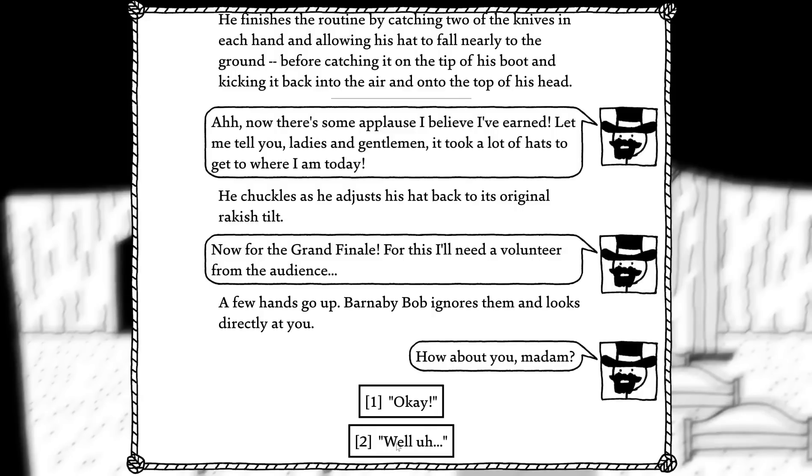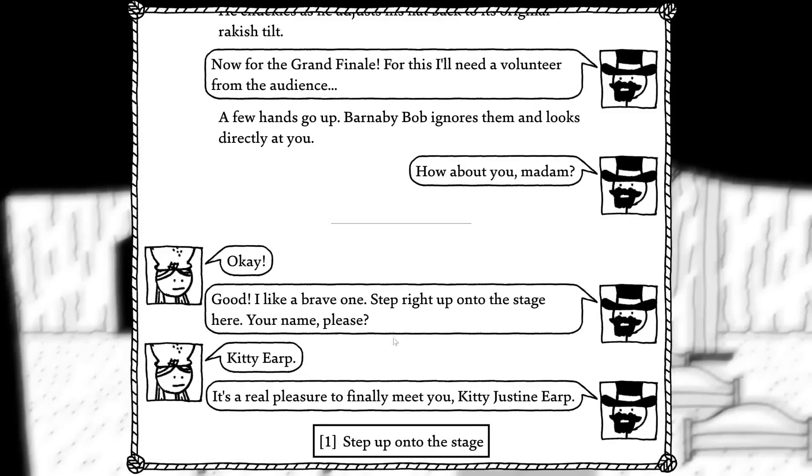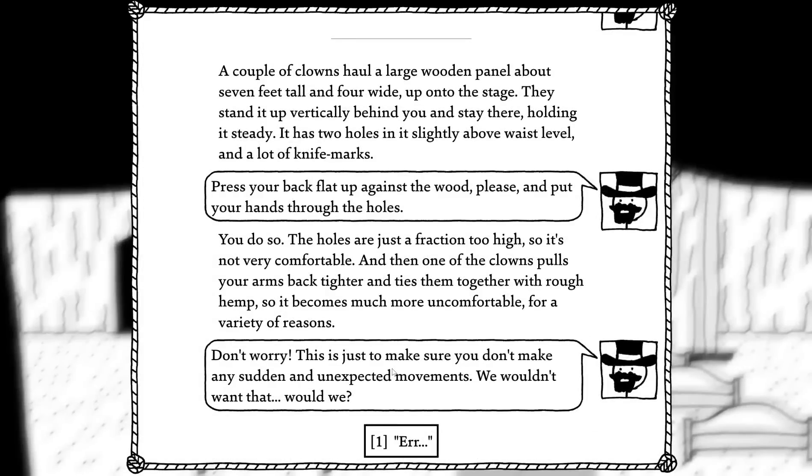For the grand finale he needs a volunteer from the audience. A few hands go up. Barnaby Bob ignores them and looks directly at you. 'How about you, ma'am?' Okay. I like a brave one — step right up onto the stage here. Your name please? Kitty Yarp. 'It's a pleasure to finally meet you, Kitty Justine Yarp.' What? How do you know my middle name? A couple of clowns haul a wooden panel about seven feet tall and four feet wide onto the stage, standing it up vertically behind you. It has two knife holes slightly above the waist level and a lot of knife marks. Press your back flat against the wood and put your hands through the holes. The holes are just a fraction too high, not very comfortable, and then one of the clowns pulls your arms back tighter and ties them with rough hemp rope.